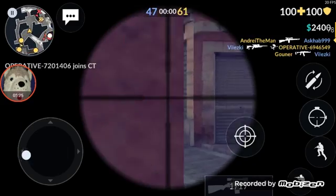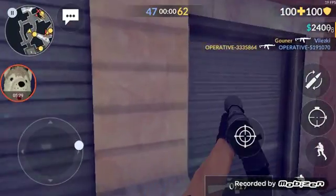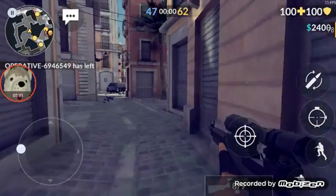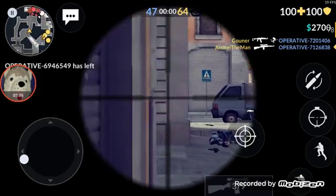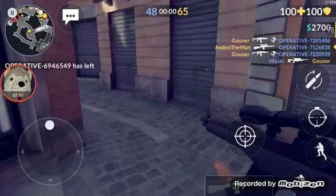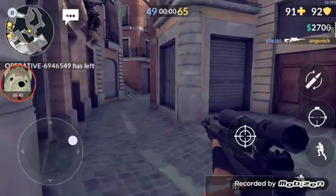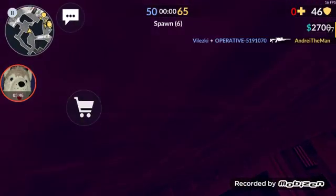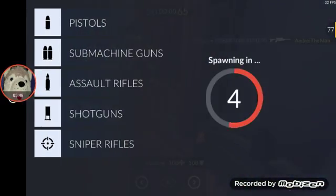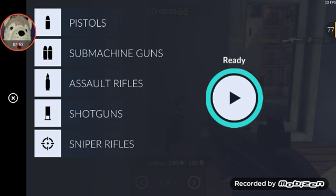I killed one guy with the M14. The actual strongest gun in the game is the other sniper — Villaski was using it. I ran out of ammo and just asked someone to kill me to end the round. And yeah, that's the end of the video — see you guys later!